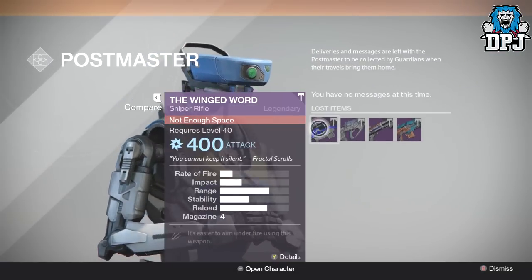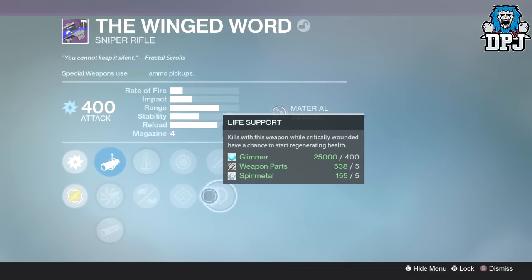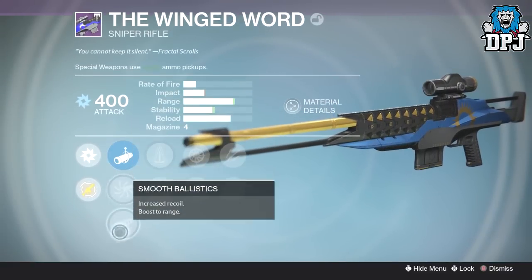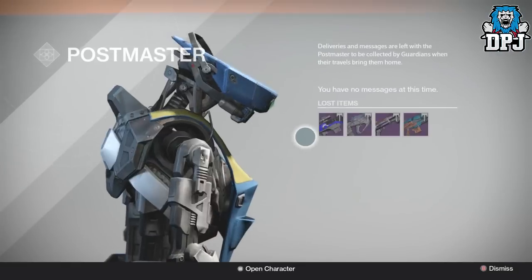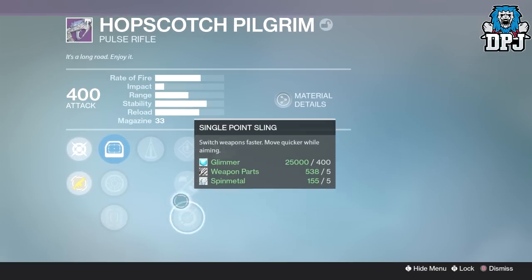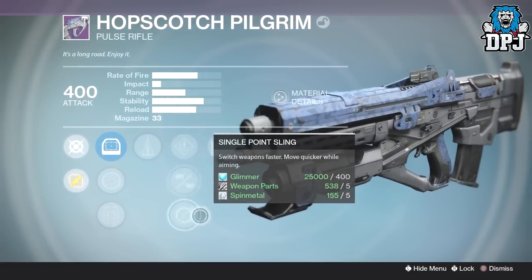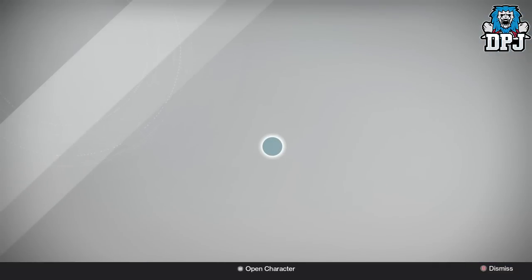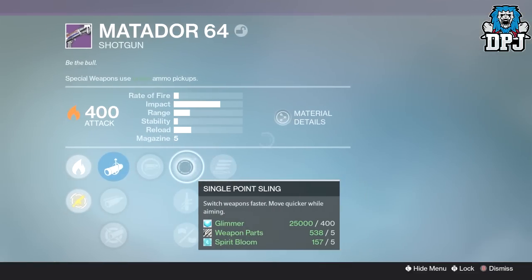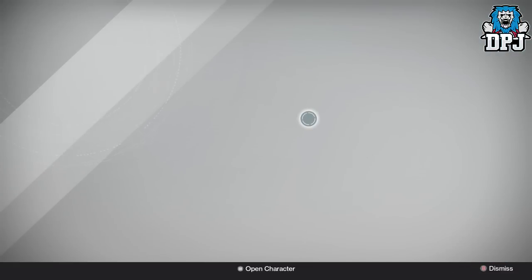We have a Winged Word sniper rifle again with Unflinching, Life Support, Snapshot, Hand Loaded, Perfect Balance, Injection Mold - not bad. Hopscotch Pilgrim with Counterbalance and Glass Half Full - I've got the perfect roll of this, even better than this, so that's going to get turned into legendary marks. Matador 64 with Final Round, Single Point Sling, Quick Draw - no range at all, what a shame.